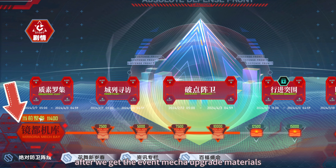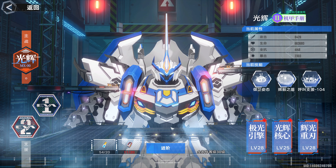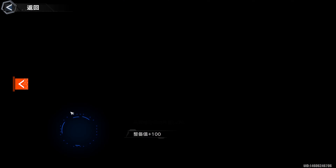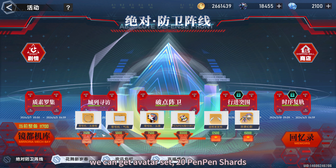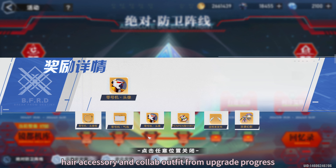After we get Event Mega Upgrade Materials, we can upgrade our Mega Hair. From the Upgrade Progress, we can get an Avatar Set, 20 Pan Pan Shards, a Hair Accessory, and a Collab Outfit.